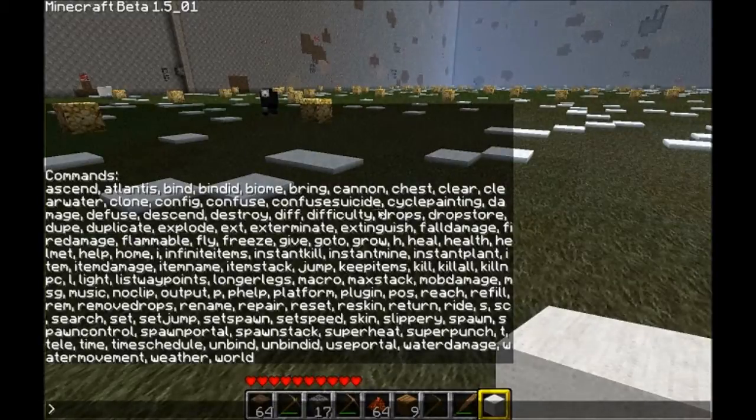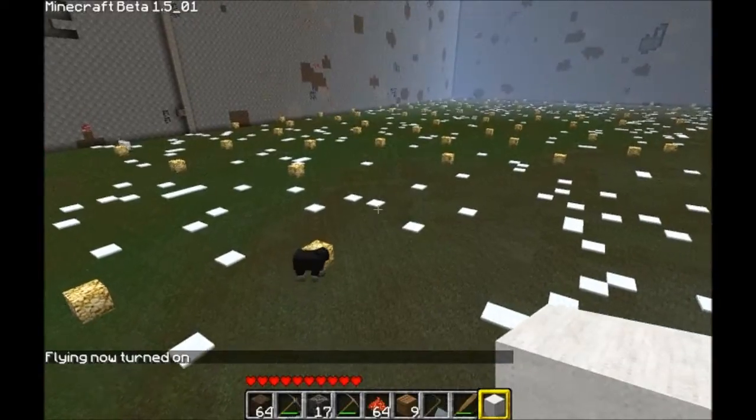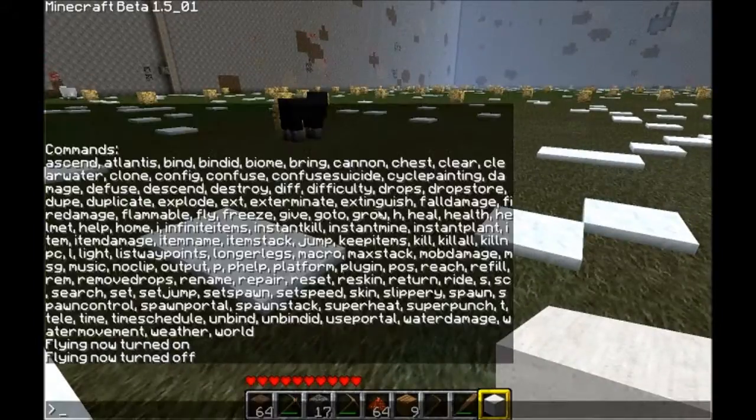'Fall damage' turns off or on fall damage. 'Fire damage' turns off or on fire damage. 'Flammable' — I think it turns things that are flammable off so nothing can light on fire. 'Fly' obviously allows you to fly. I don't need this command because I have Zombie's Fly mod — which I'll probably do a tutorial on.